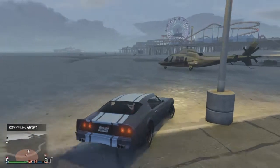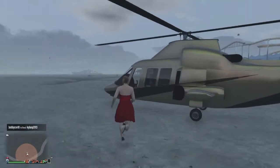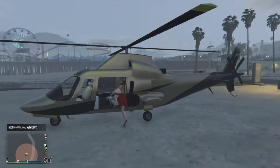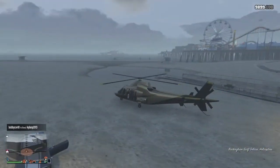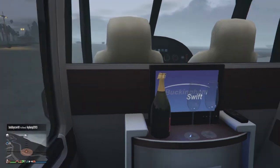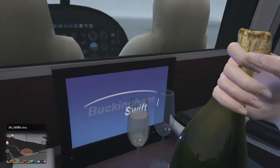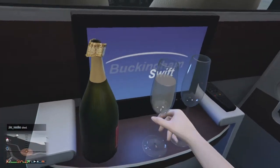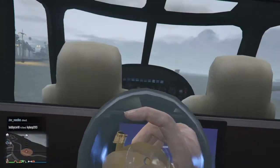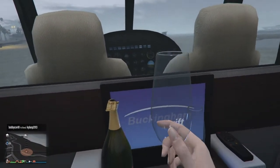Once you've made it over to your Swift Deluxe, you want to just get out of your car and then try to enter the back. The way you do this is you just keep hold of enter, and that will actually put you in the back instead of the front. And then after that you want to be going into first person and drink a glass of champagne. Yes, that's right, it only works if you actually have a glass of champagne — I don't know why that is — but it's totally true. It's not actually, but you know... yeah, it's definitely true.